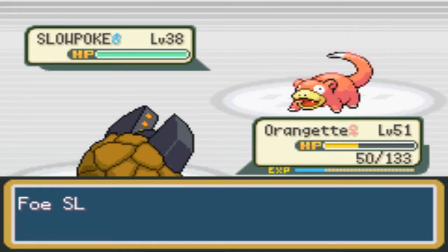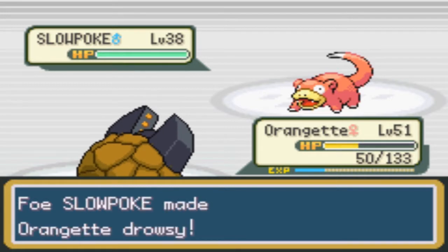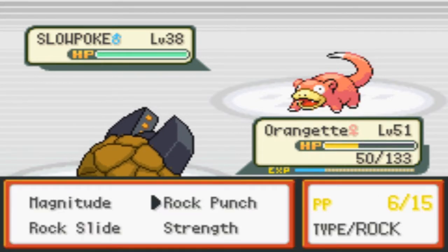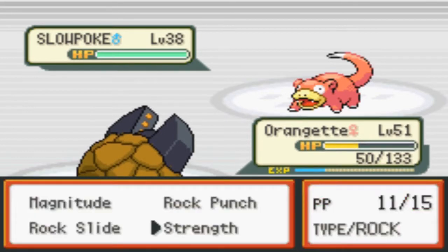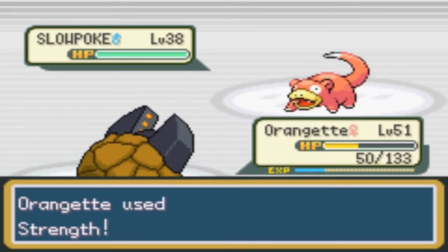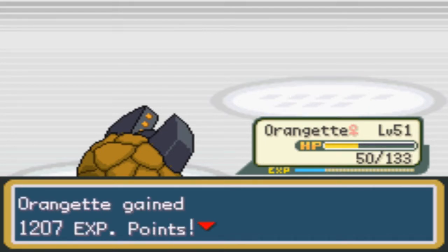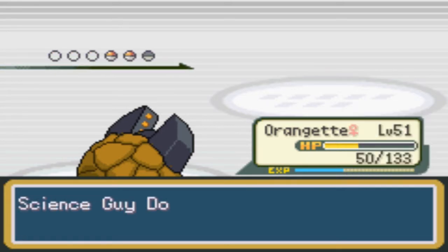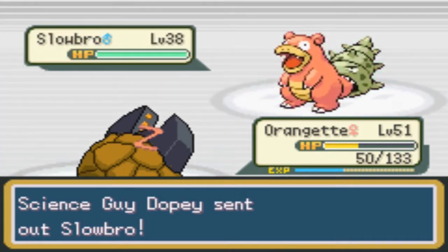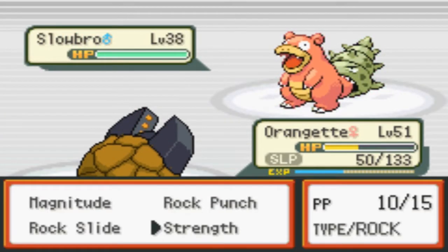It's all about finding them and fixing them. Rock Punch is not working — I don't even think it says confusion anywhere in the effect text. I'm guessing it was based on a move that used to add confusion, or they were replacing a move that added confusion and just didn't do it right.